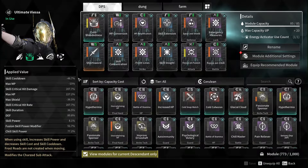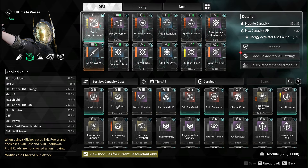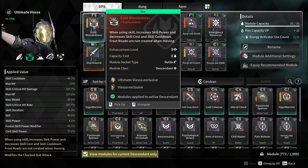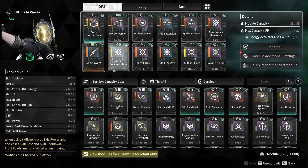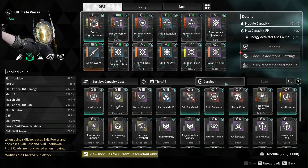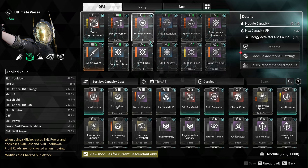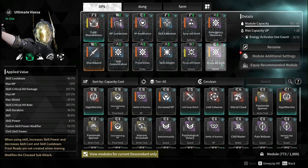Burst build. Max DPS. You want cold bloodedness — it's our best ultimate by far, transcendent by far. You focus on skill cooldown and the raw damage. I managed to fit spear and shield and HP amplification.